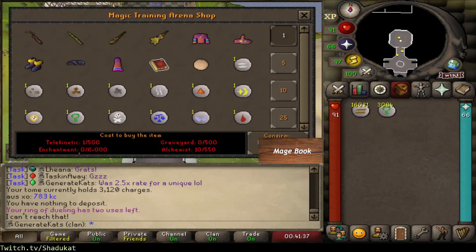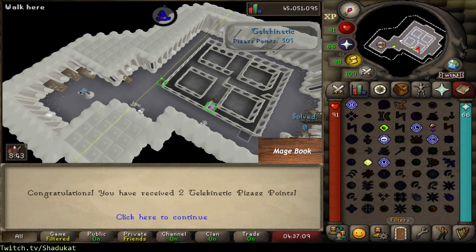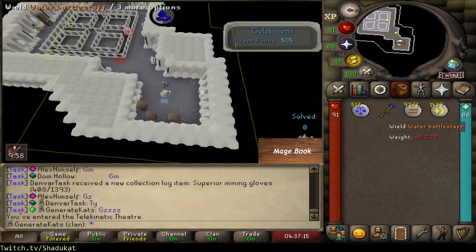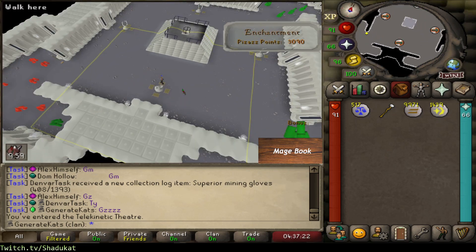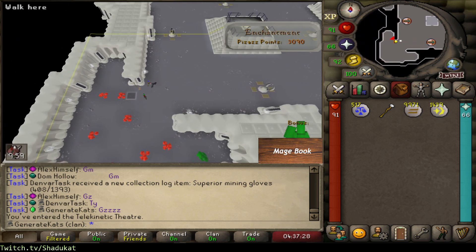You guys know the drill for Mage Training Arena by now - we need to get all of these, so we're going to be here quite a while. We probably don't have all the runes we need in the bank but we're pretty close. This is going to be the last telegrab we have to do for 505 points - I am depressed with how long this took. Hopping back into the enchanters room, not the alchemist.